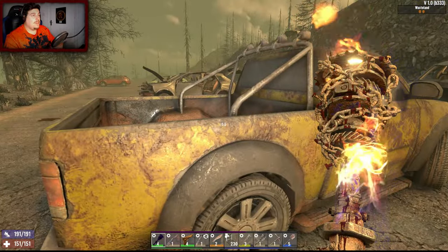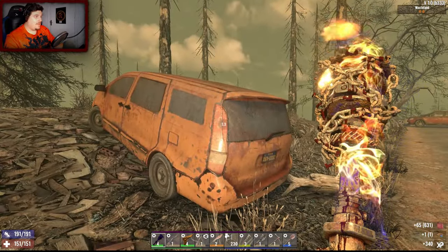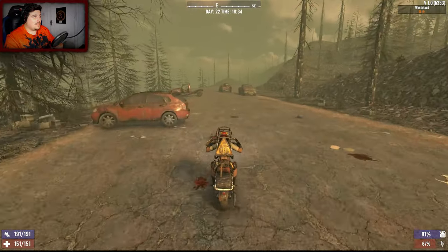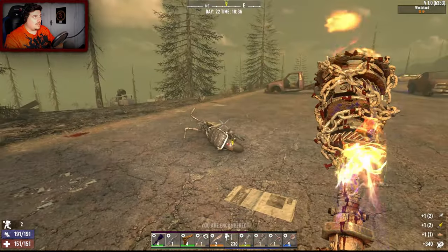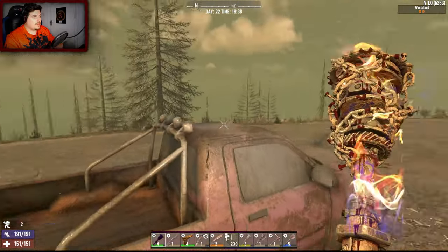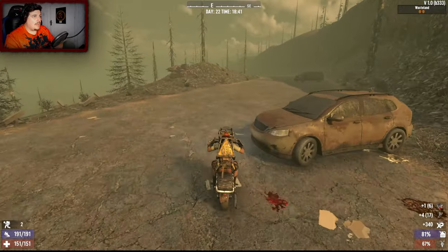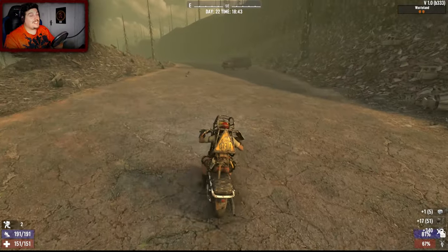Let's check these cars out. Going a little bit further I found a road, but still no snow. A balloon boy zombie - stay away from me. Repair kit, nice. Lots of duct tape in these cars. We are encumbered - some money, some mushrooms. I'm not going to do every single one.